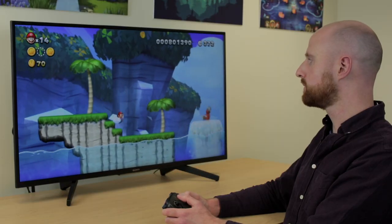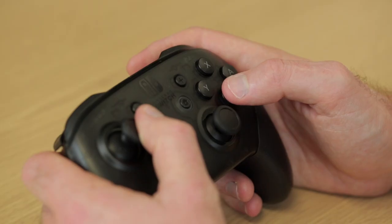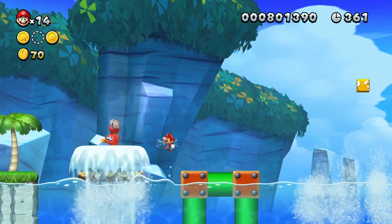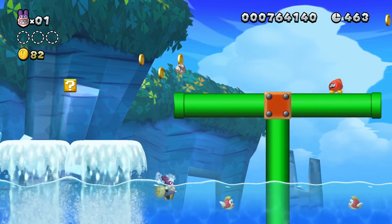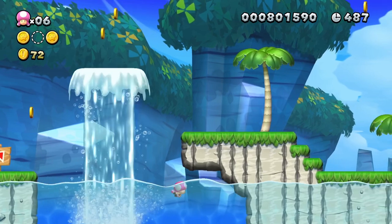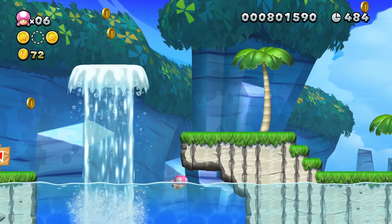When playing as Mario, Luigi, or Toad and you fall into water, you need to keep pressing the jump button to swim. If you stop pressing jump you'll sink and lose a life. If you're playing as Nabbit or Toadette, you can simply swim using the left joystick or D-pad without needing to keep pressing jump.